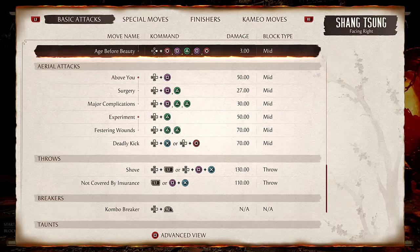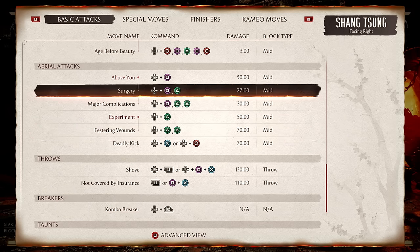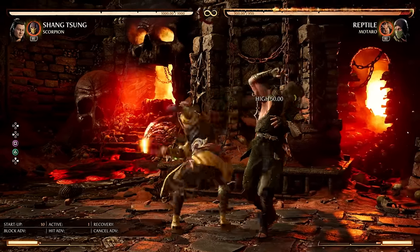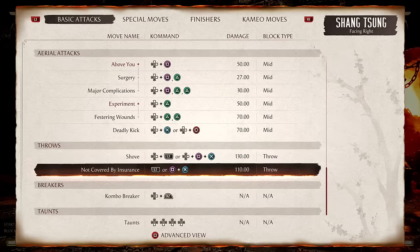Finally, it's time for the aerial attacks — I'm guessing every version can do these because the game does not specify. You get square-triangle-triangle, or triangle-triangle. And that's actually it — we've done everything with both versions of Shang Tsung.